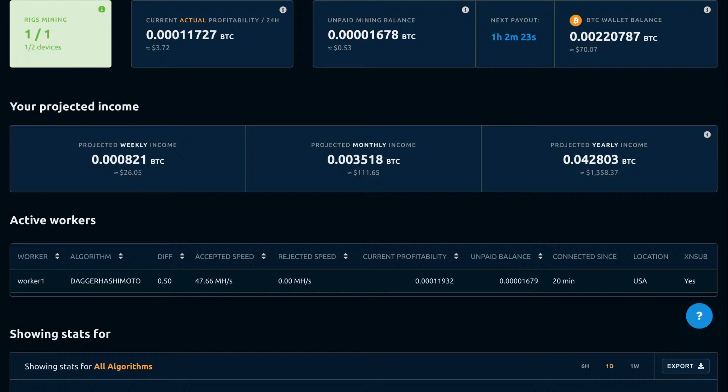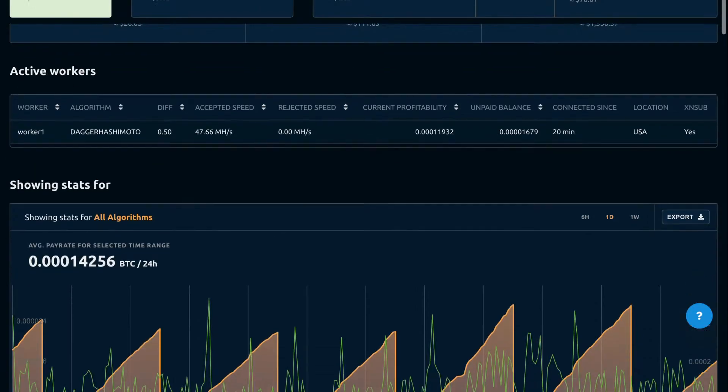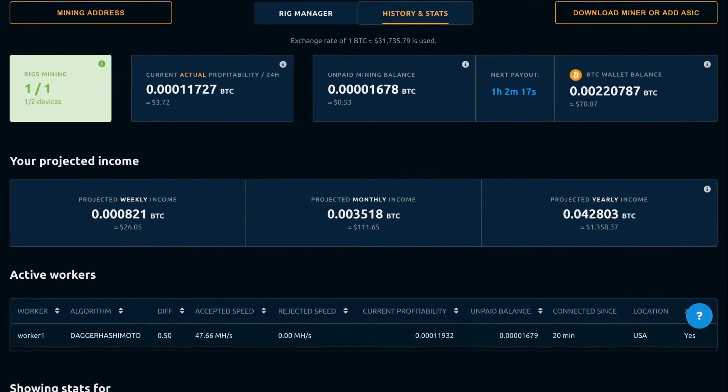Coming from that one single card — that's pretty impressive, I'm happy with it so far. If you want to know what the settings are: I've got the memory clocked up plus 1088, power limited to 70%, the core clock I haven't touched, and I've got automatic fan speed set the way I like. We're running about 65 degrees Celsius on the GPU right now.